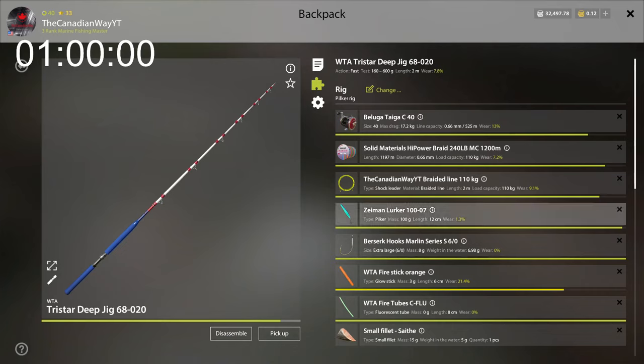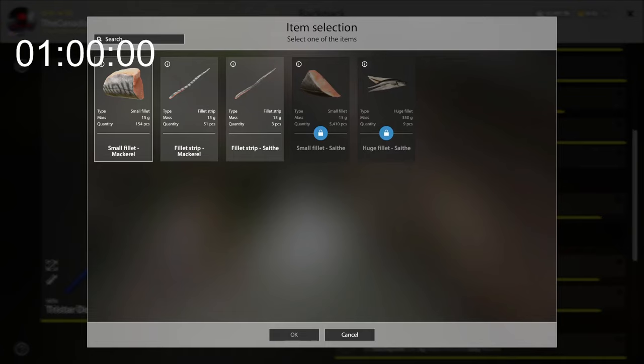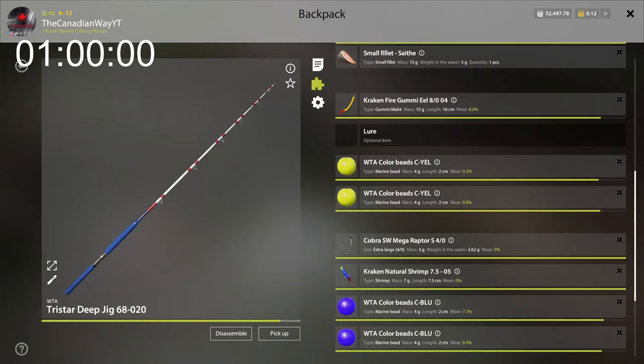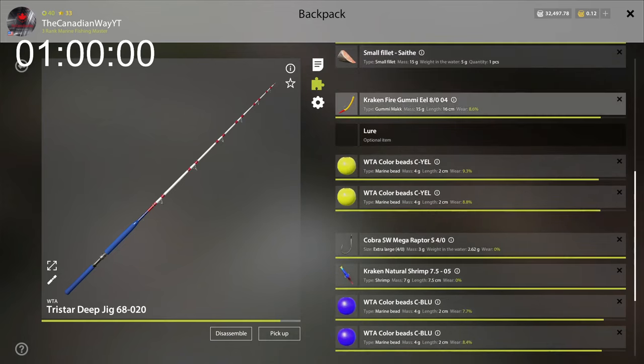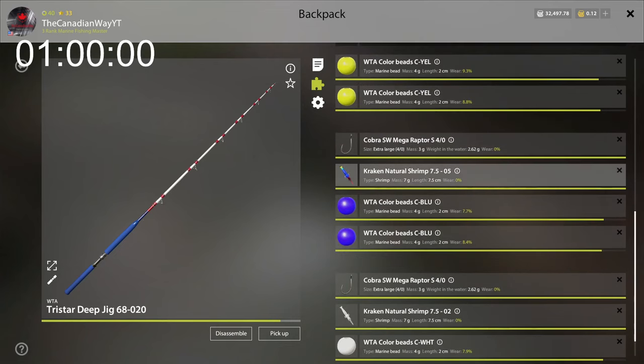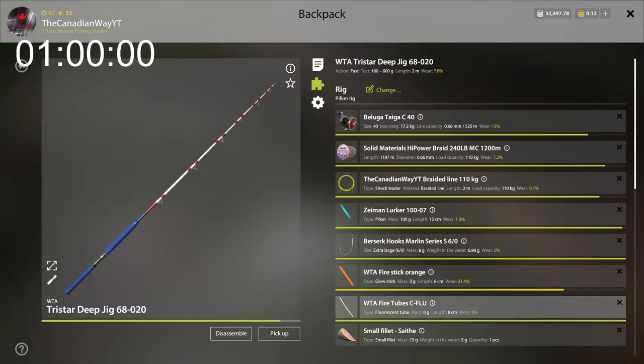I finished the setup and here it is — I got the Lurker 107, the fire stick orange, fire tube fluoro. I used to have a wheel for the baits but I don't really have many baits, so I don't think it's really worth it. If I run out I don't want to run around not knowing what to do. I'll just pick my own baits. Last time I did the wheel on baits I ran out and didn't know what to do, so we're going to avoid that until I get a really good supply. We got the fire gummy eel yellow with yellow beads, the blue kraken natural shrimp 7.505 with blue beads, and natural shrimp 7.502 with white beads — fire stick orange with the fluoro with the Lurker. Very interesting setup.